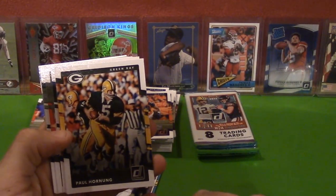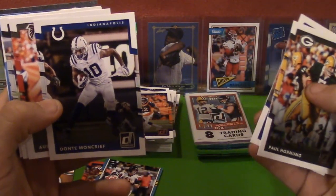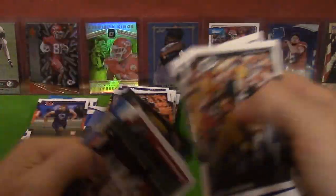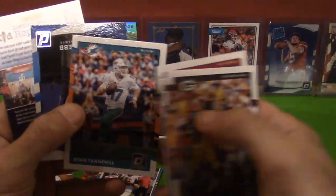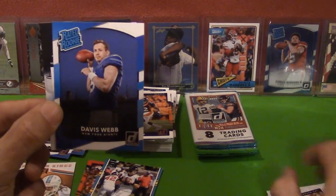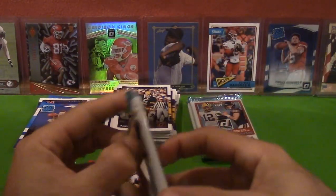Paul Hornung, Eli Manning, Dante Moncrief, Austin Hooper, Quincy Enunwa — did I say that right? — Carson Palmer, and Ryan Tannehill. Oh, last but not least, a Rated Rookie — Davis Webb. Nothing to see here, next.